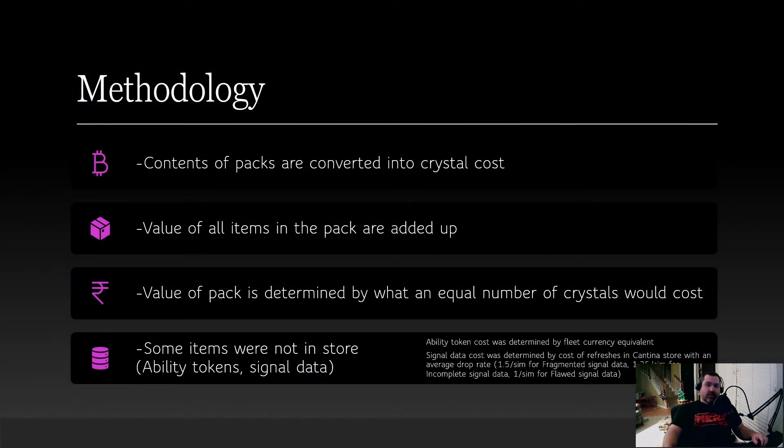Let's first talk about the methodology and how I did this. I took all the packs, the contents of the packs, and I converted each of those elements into crystals. Crystals have a known quantity of cost — you can see exactly how much they are — so that's the best way to price these packs out.